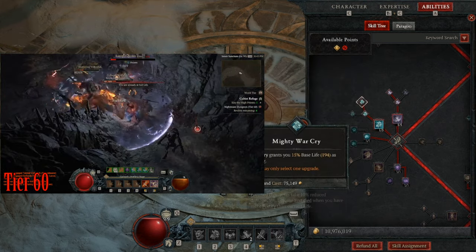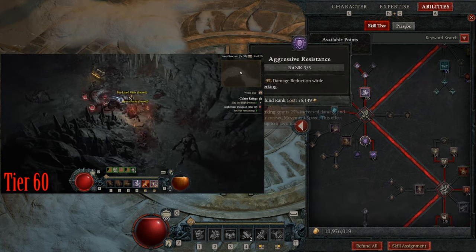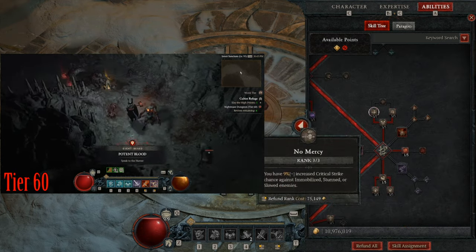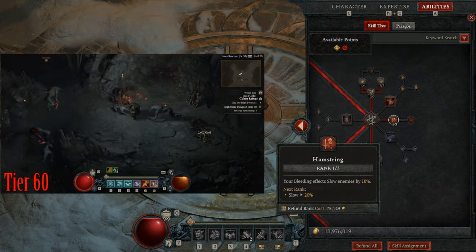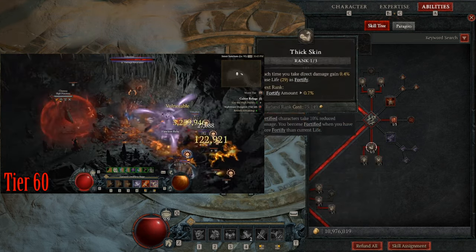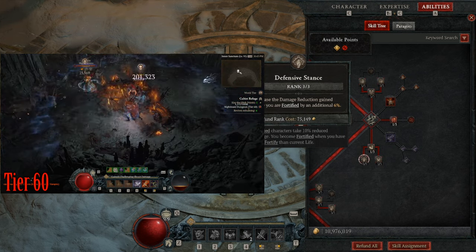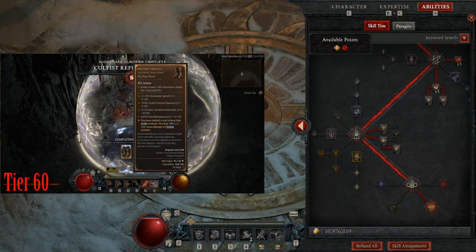I have Warcry going to Mighty Warcry for more fortify and berserking. I'm running Booming Voice for longer shouts. I maxed Aggressive Resistance for damage reduction while berserking, Prolific Fury for more fury generation while berserking, No Mercy, Pit Fighter, and Slaying Strike for offense. I have one level of Hamstring for the slow and increased damage to crowd-controlled enemies. I also took Thick Skin to max out Counter Offensive — since I always have fortify, I get 6% additional damage reduction and 12% increased damage while fortified.